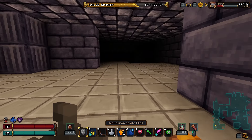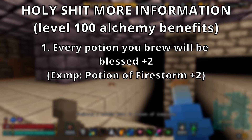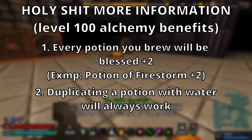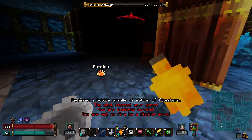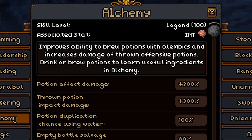When you inevitably reach level 100 in alchemy, you will receive a few bonuses. One, every potion you brew will automatically be blessed plus two, and two, attempting to duplicate a potion with water will always work. This is especially good for building up a healthy stock of firestorm potions. As you can see, by the time I had maxed out my alchemy skill, my firestorm potions could wipe through a kobold's entire health bar. This is because they were doing 300% more damage as a result of my alchemy skill. Now, let's talk about items.